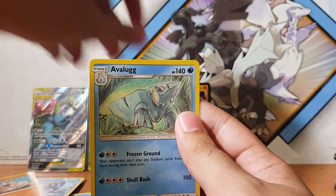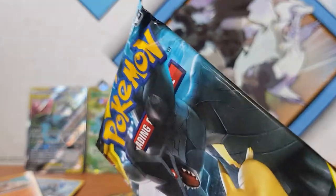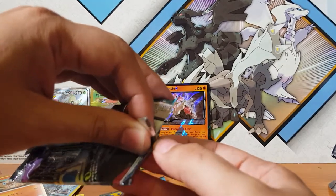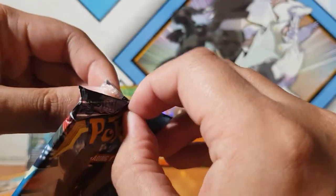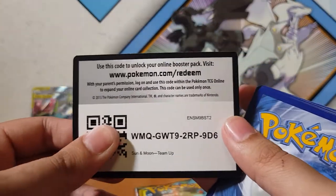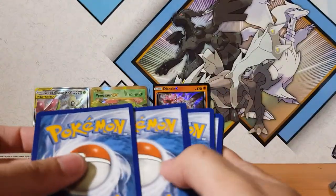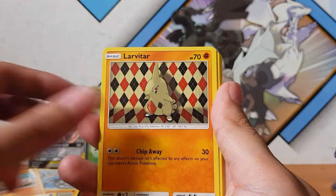We've got two more Team Up packs here. Look at this — it's bloody crinkled, what's up with that? But anyway, let's see what we can pull. How's everyone's week been? Hopefully everything's going well on your end and your Pokemon searches have been going well. If you guys want to let me know what you've pulled recently down in the comments, that'd be great. Everyone seems to have better luck than me — more power to them! We got Graveler, Larvitar, Meowth.